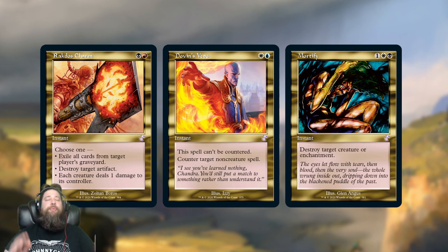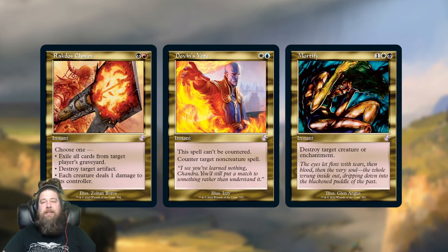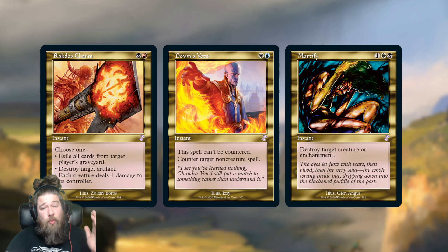We also got three lower rarity Commander cards. While these might not look like much, they're actually some of the most popular cards in their colors in Commander. Rakdos Charm is the third most played Rakdos card, Dovin's Veto is the number one Azorius card, and Mortify is the number one Orzhov card. So these are cards that people are going to want for their Commander decks. Dovin's Veto goes beyond that too, showing up in Modern control decks, Legacy control decks, and Stoneblade decks. Even though you might think these are random commons and uncommons, they're in high demand and the Old Border looks spectacular, so they'll probably maintain at least a reasonable amount of value.